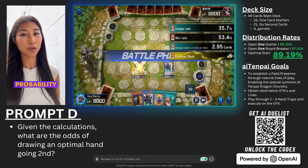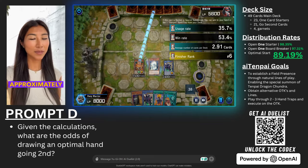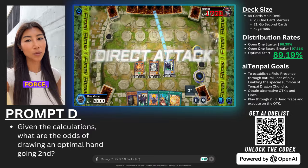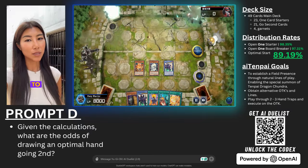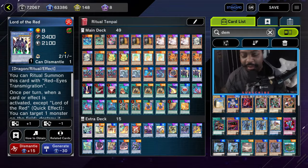Combining these insights, the probability of drawing an optimal six-card hand when going second is approximately 89.19%. This deck isn't a simple concept but a calculated and optimized force built to withstand the rigors of high-level play. Each draw is not just a stroke of luck — it is a testament to strategic inevitabilities, sweeping performance aside with precision and intent.